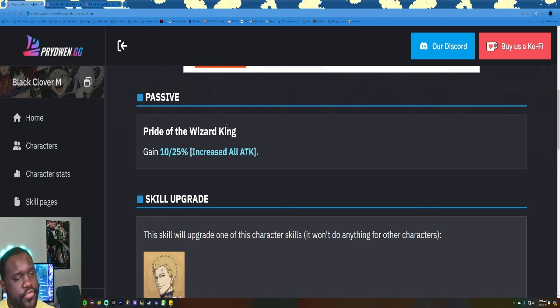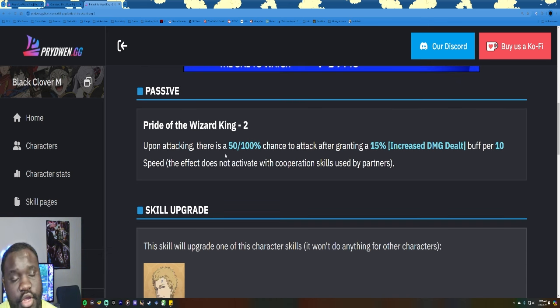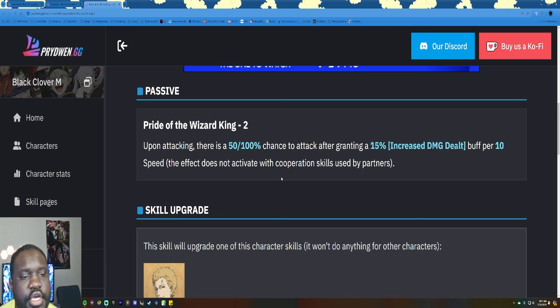On the first turn of battle, if you only have this skill page at level one, there's a 50% chance to get 15% damage increase. So basically both of these skill pages are premium in a sense — you don't want to just get it and leave it at level one, you want to max it out. With the original skill page you're maximizing the damage you're doing; with this skill page you're maximizing the chance to do that damage. Once you get the skill page you'll always have the chance to do an extra 15% increased damage dealt per 10 speed.